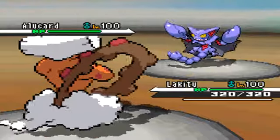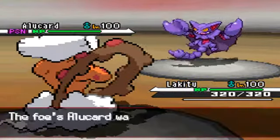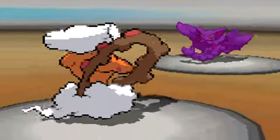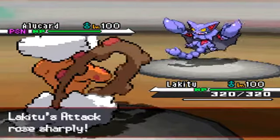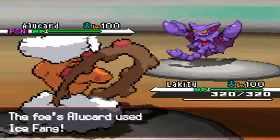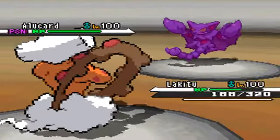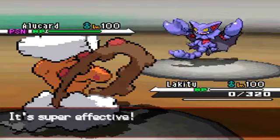I go for a Swords Dance — I was just trying to scout out what his Gliscor was trying to do. I was like, you know what, I'm gonna Swords Dance and see what's up. He Ice Fangs me, which yeah, I really should have expected that. That was a mistake on my part, but he tears up my Landorus.